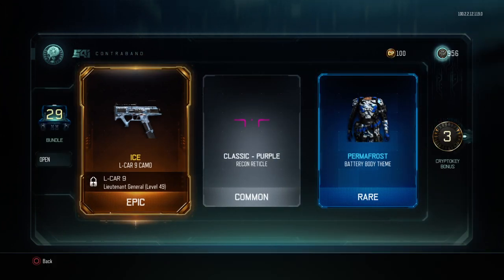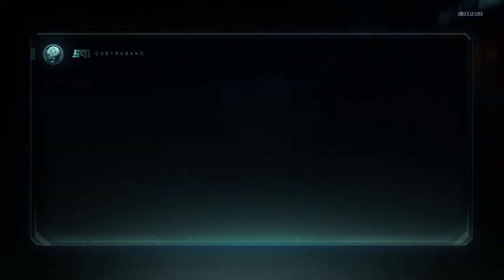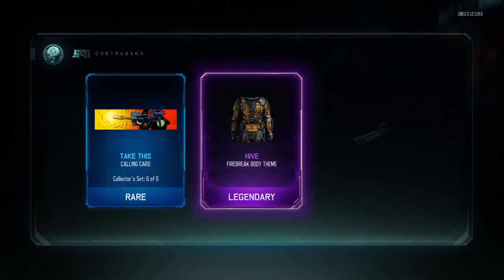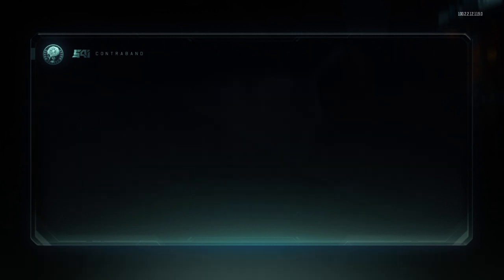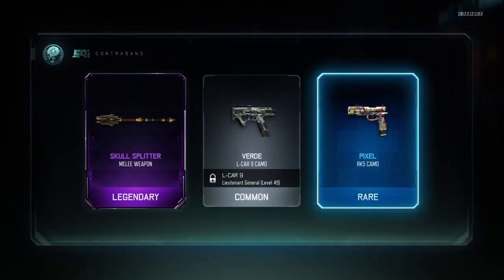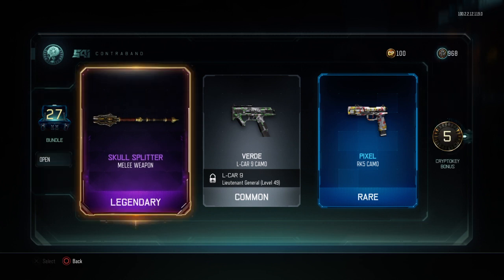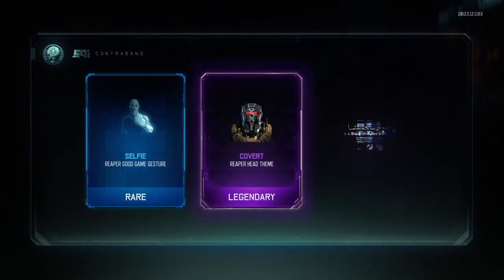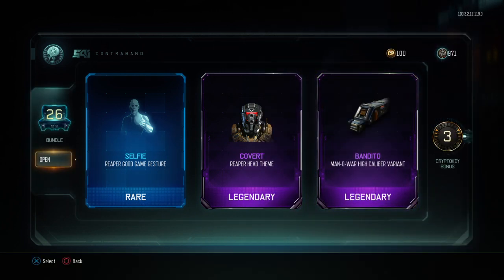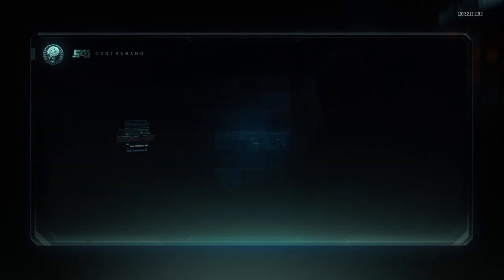Ice for the L-CAR — pretty nice camo, I like that. Flash Dance for Outrider and Hive for Firebreaker. Skull Splitter — already have that melee weapon but it's pretty cool, can't wait to use it. It's like a little scepter stick. Bandito Man of War high caliber — high caliber, another crutch attachment. High cal is cheese for headshots.